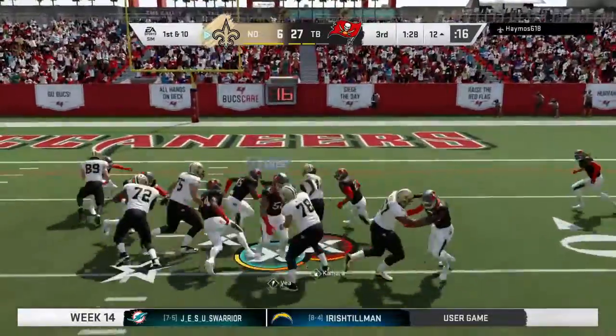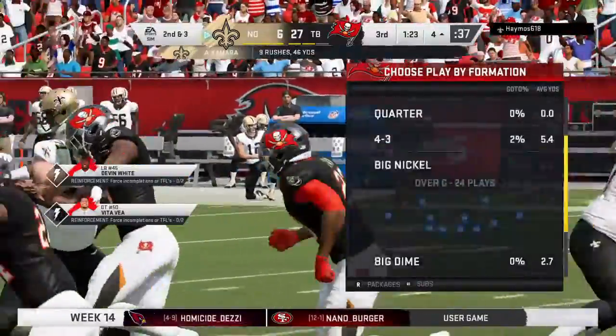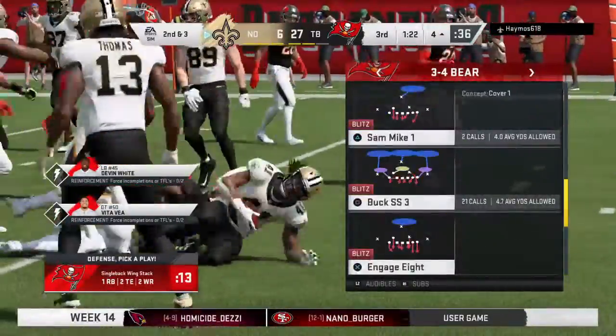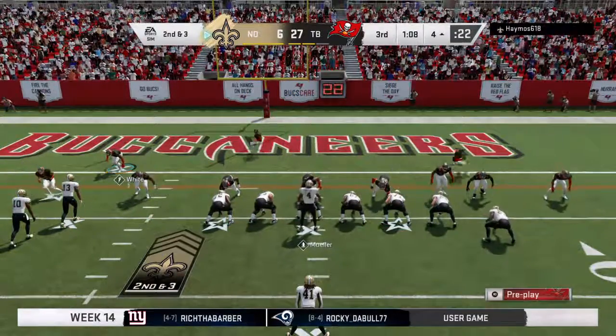Now a first down carry — it's Kamara — and he's able to get inside the five, just to about the four. Seven yards on the pickup, leaving them with a second and three.